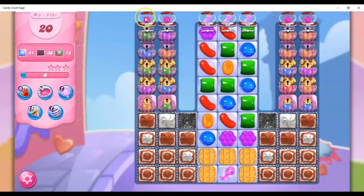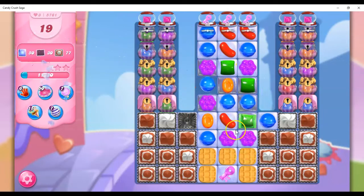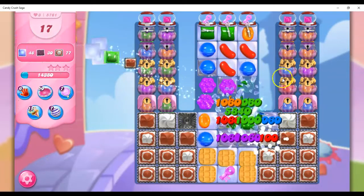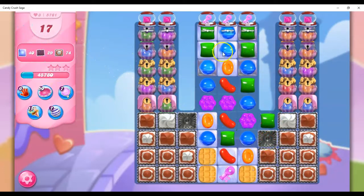I've got wrapped candies here and wrapped candies here. I need to collect some keys, and I've got a wrapped candy here too. So let's start with this and see what we can do. The nice thing is, besides the fact that I've got some blockers on the board, I don't have any things that can attack me — nothing that can jump out and startle me, like licorice twirls or ticking time bombs.